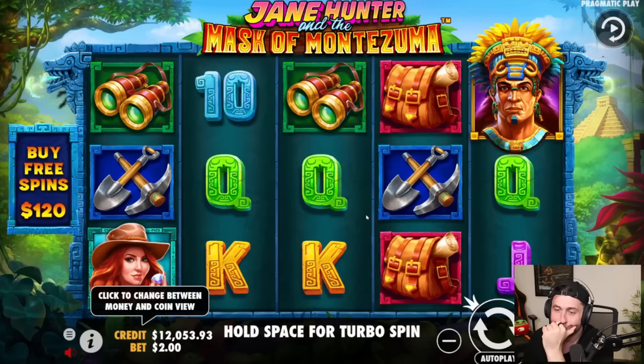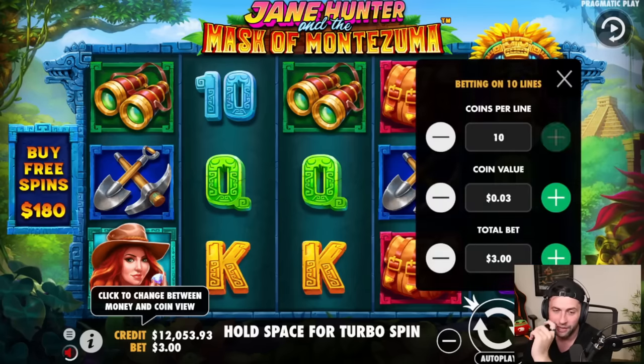Next up — our balance is low. I don't know what's up with the slots — Jane Hunter, Mask of Montezuma. I think this is new. Let's see it. At this point if it's all in... I figured. Fuck! It's a new game but I feel like it's not a good one because I haven't heard about it. This looks like shit! Please have a max bet of $5.